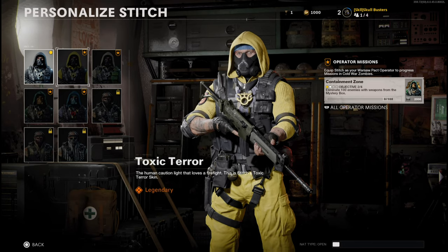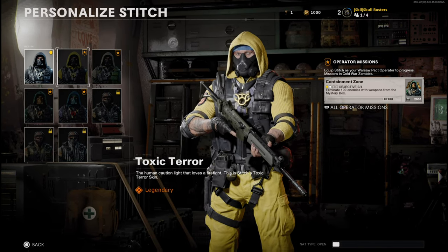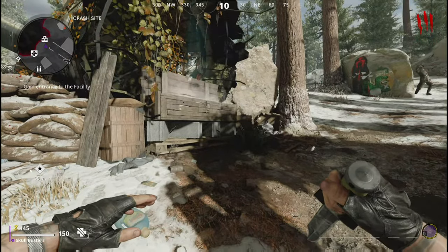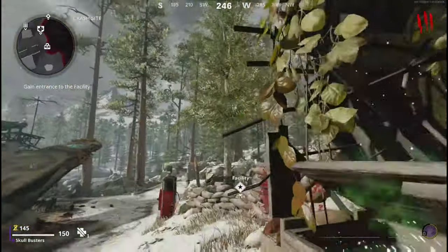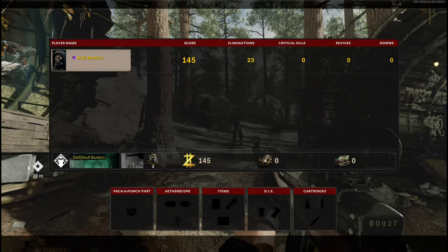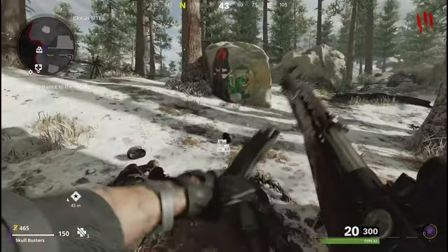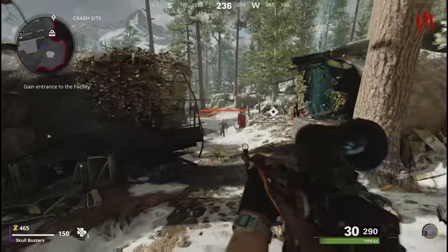Ok, next step for Toxic Terror — what you are going to do is eliminate 100 enemies with weapons from the mystery box. So let's go and do this. I have got to get 123 kills. So all I need to do now is get 100 kills and I will be back with you.